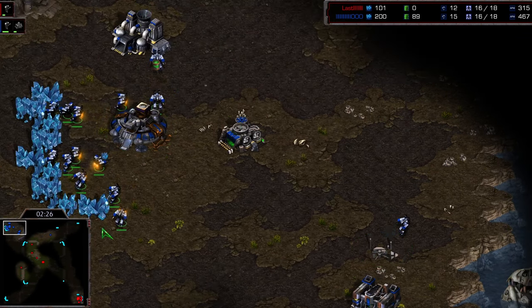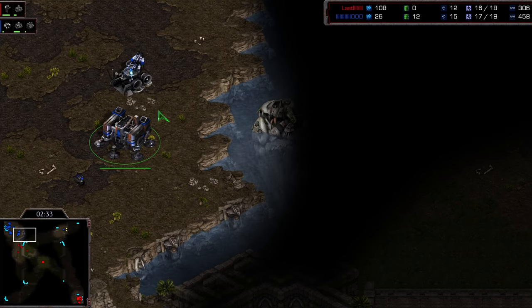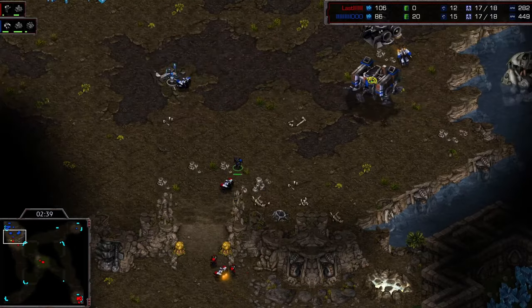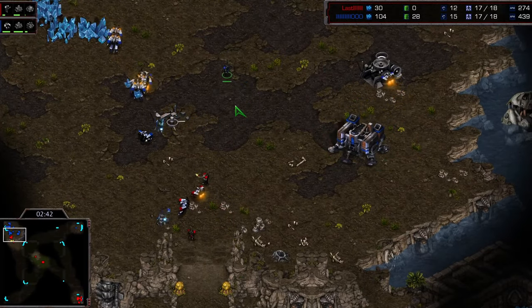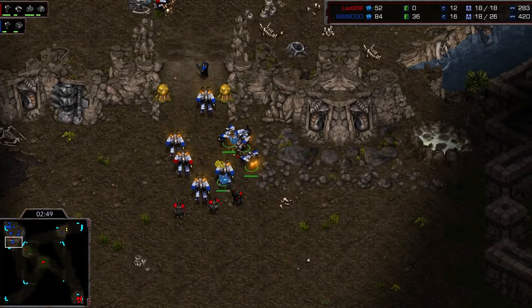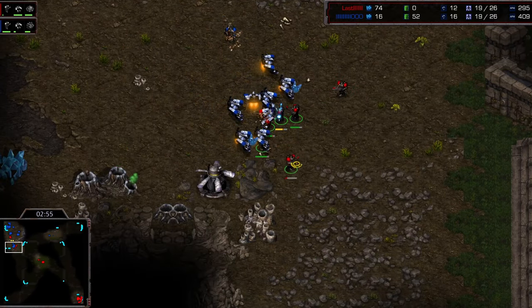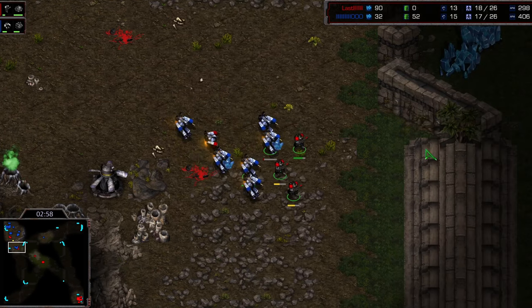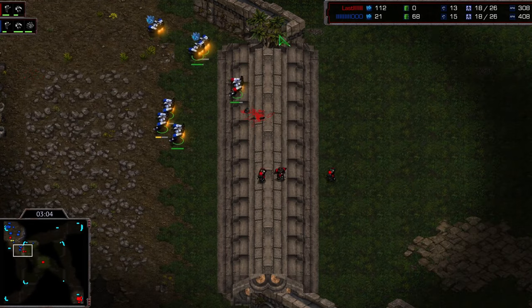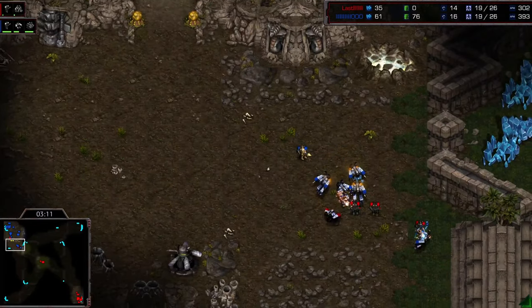Rush is playing a very standard game, about to start his factory. We've got three marines with a fourth on the way, so he's going to push the issue. The barracks hasn't been lifted yet — okay, he does lift it, and there's only one marine. This is really bad for Rush; he has to land it and make some more marines, otherwise he's going to get in a lot of trouble. Great pullback from Royal, not getting surrounded by those SCVs right off the bat.